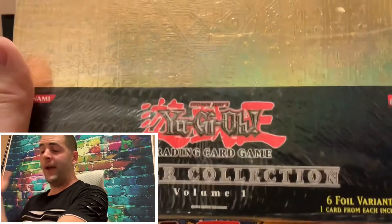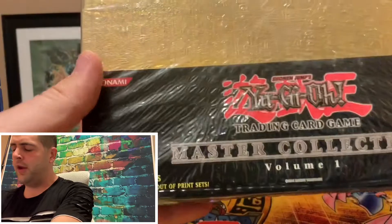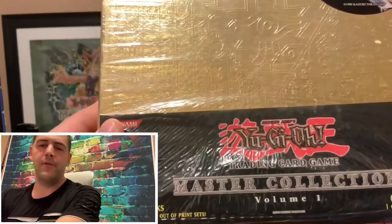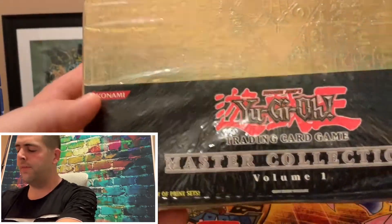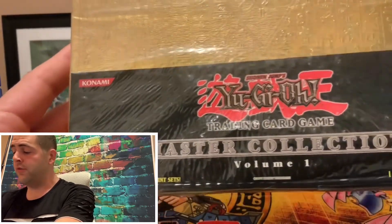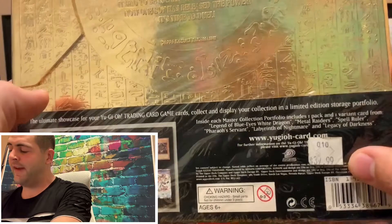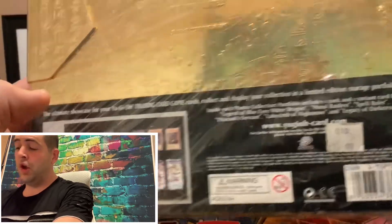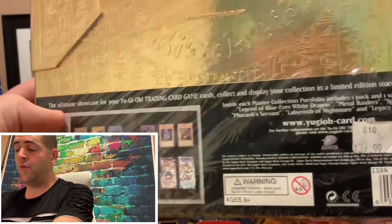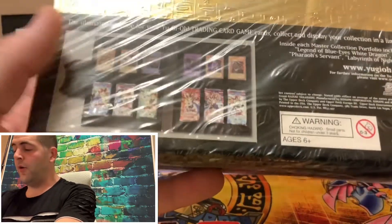What do we have tonight, you ask? We have the Master Collection Volume 1 Sealed Portfolio. This came out December 1st, 2004. It has six sealed booster packs as well as six secret rares. It has $39.99 as the price tag back in the day. Good luck getting it at that price, because nowadays these bad boys go for about $150, if you can even find one. So let's jump into this. Super excited, guys.